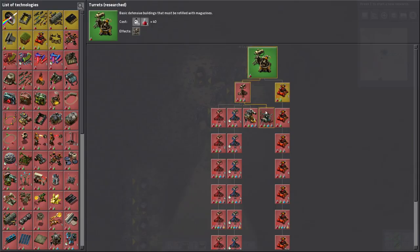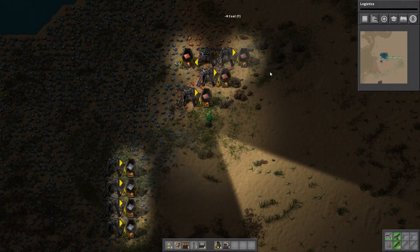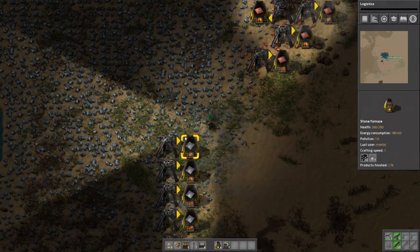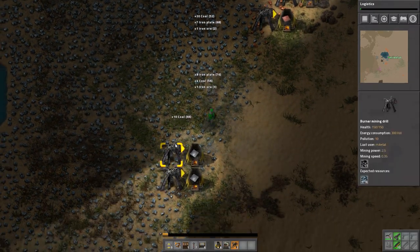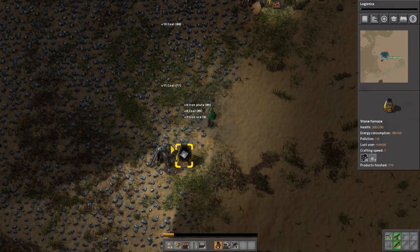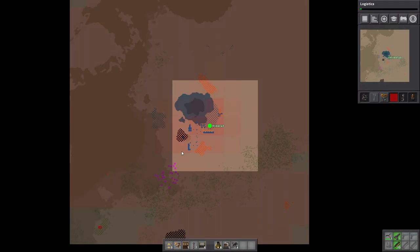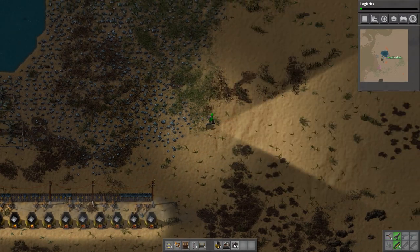Turrets finished. Oh yeah, so gun turret damage is here — it just required green science before. Alright, we need to start working on that. And the other thing I was going to do: I did want to immediately start making ammunition. I'm trying to decide if there's a better way of doing this — maybe I'll just make it over here.